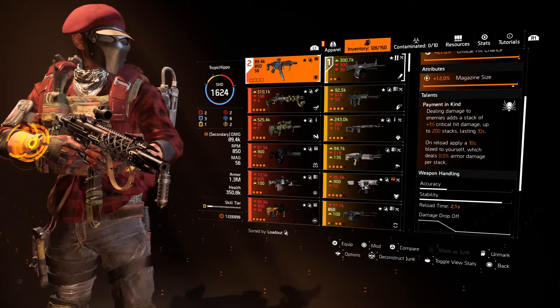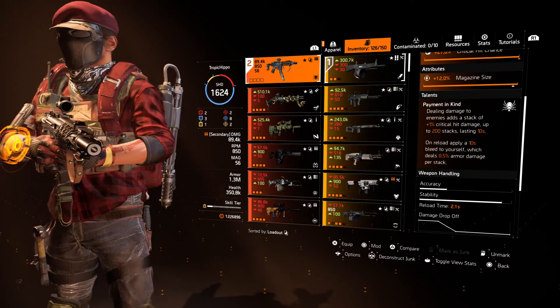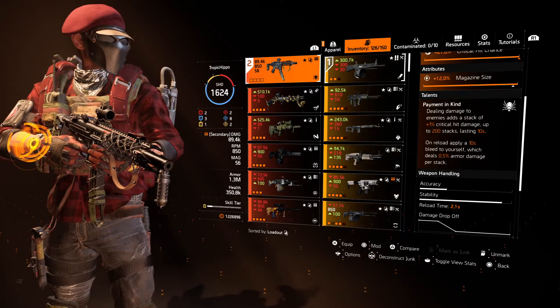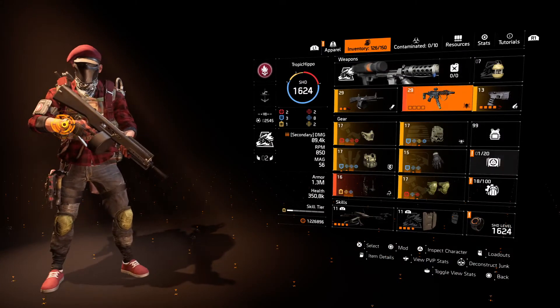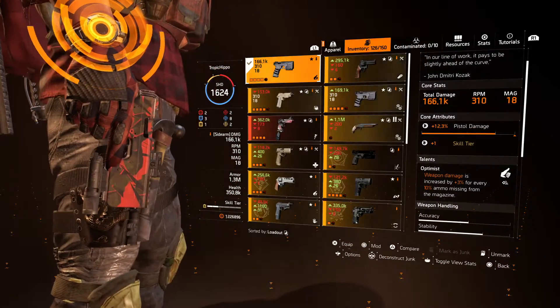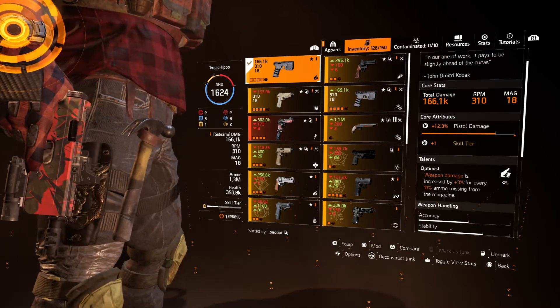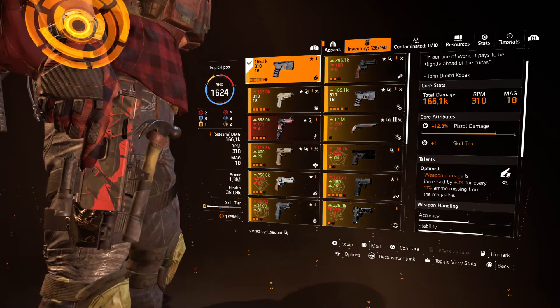0.5% of your armor is dealt per stack, so it could be a very nasty bleed. 200 stacks — that's nearly 100% armor damage. So if you've got bleed protection, it doesn't hurt you. You can just use the gun as if it was normal. The pistol we're using is the TDI Card Custom. You need to roll pistol damage on there at some point. With Optimist, so every so many bullets missing will increase the weapon damage.